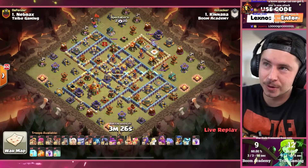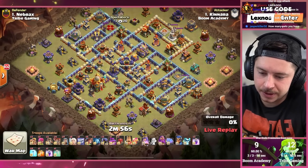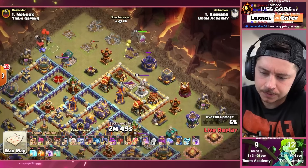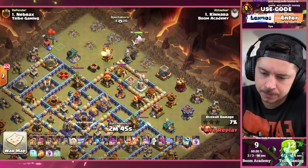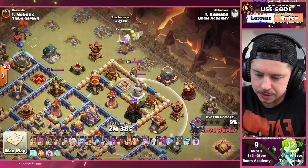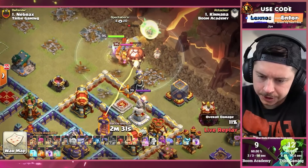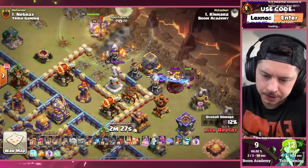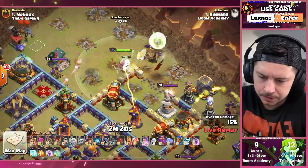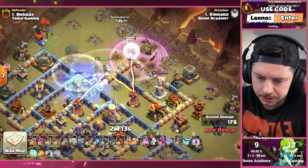Boom Academy with their fourth attack, coming in with some Queen Charge with some Root Riders. Healing Tome on the Grand Warden. Queen on the upper side of the base with some Super Barbarians to help out. Hello Skelly Trap, hello Tesla, two Ricochet Cannons — the ballsy spot to charge. Got the Apprentice Warden to help out — I wonder if the Ricochet Cannon is just going to wreck the Apprentice Warden. Yeti on the other side — the traps are insane here. Queen kind of stepping wonky too — even with the Invis she keeps going the wrong way. He's in big trouble.